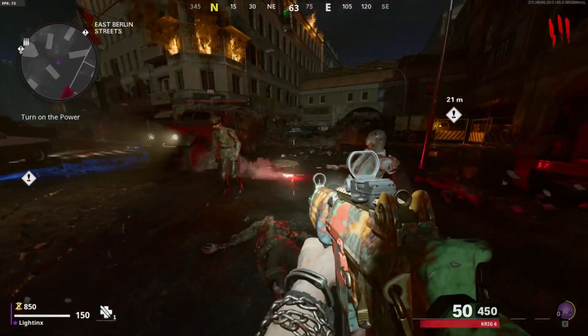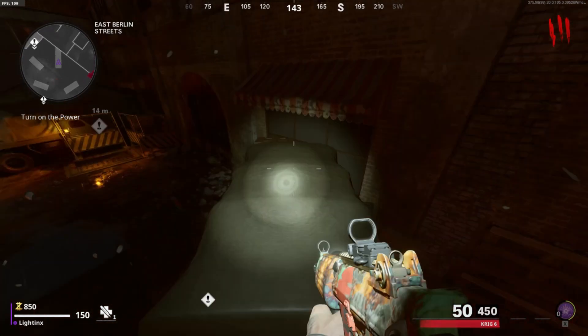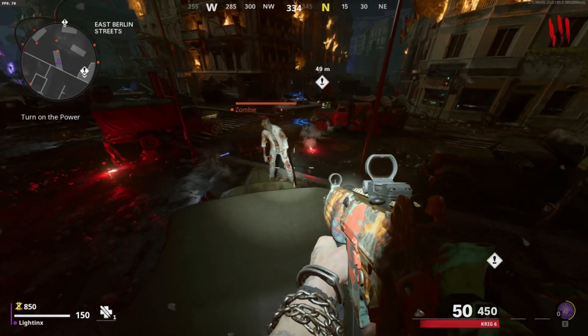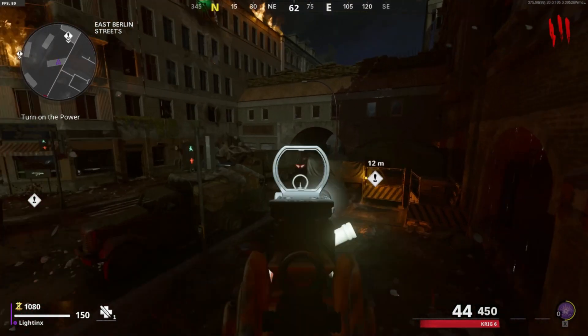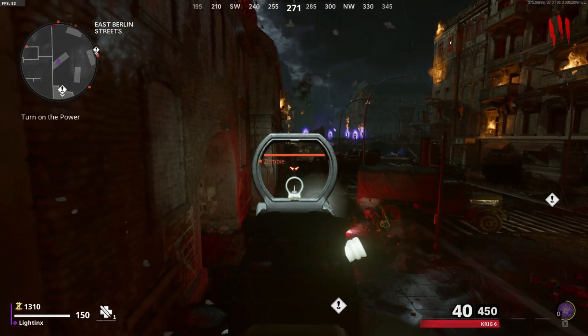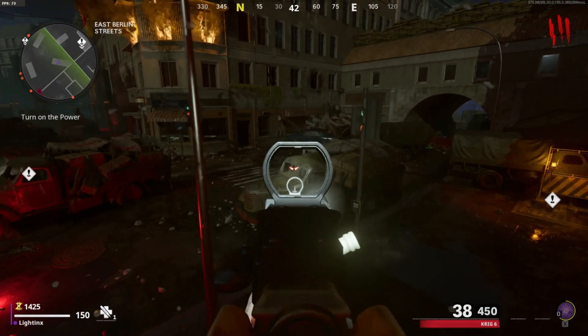For our first glitch, this is in Mauer der Toten — this glitch is fairly new. All you want to do is just make your way over to East Berlin Street, jump on this truck right here and just go on the back of it. All zombies will literally freeze, including the bosses as well. This glitch is really good especially with snipers, as basically all zombies will just stand still and you can get XP fast with this glitch.